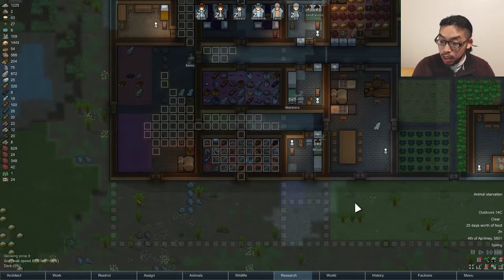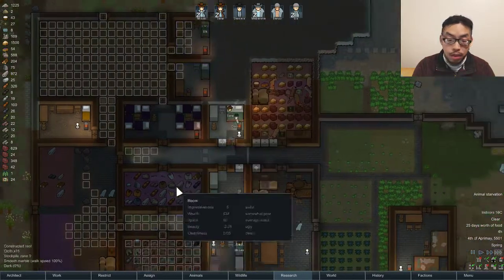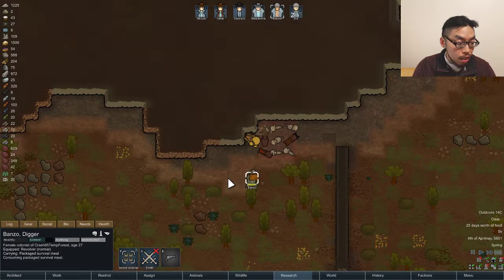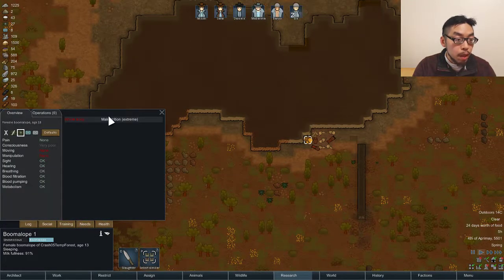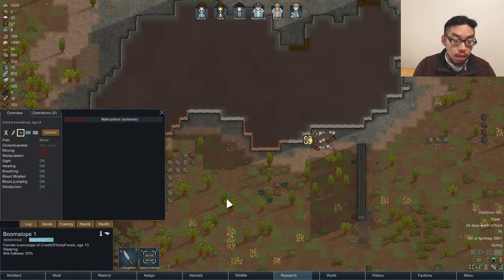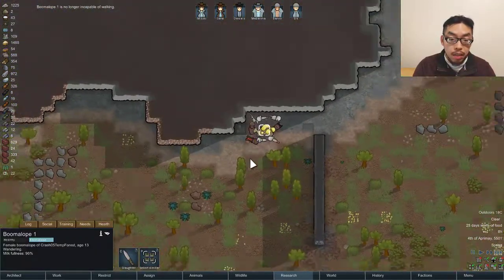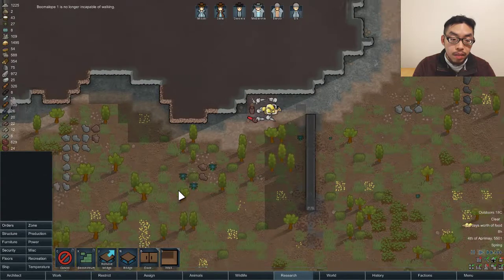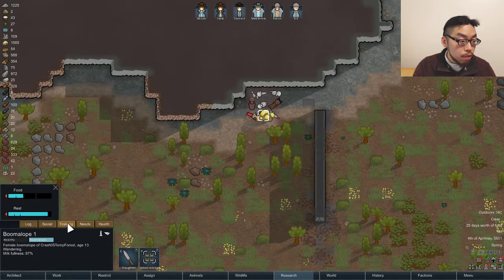Slept in the heat — slept in the heat. Is it spring already? How hot is your room? 21 degrees. Animal starvation! Oh, Boomalope, what the hell are you doing? Malnutrition — malnutrition extreme. Can't move, so that's good. Hopefully it'll just die and explode and destroy all those rotting corpses. What I need to do is like wall them off. Is there a way to make it zero — nothing? Don't treat them at all, don't feed them.